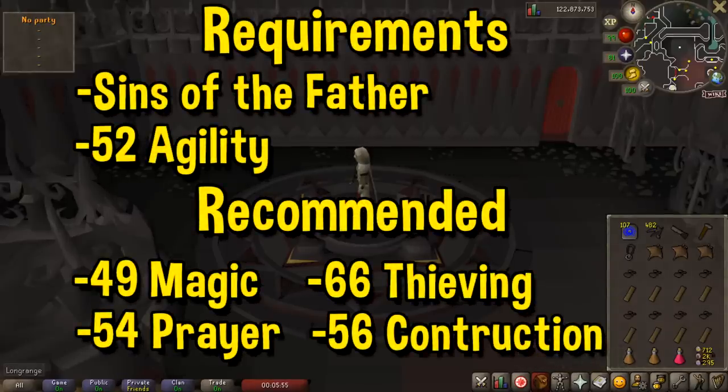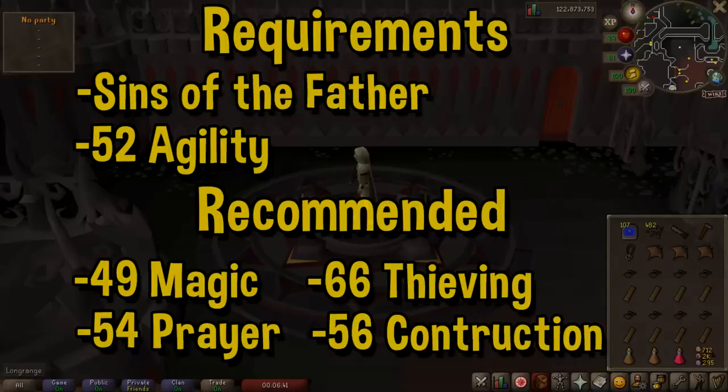The Hallowed Sepulchre has a couple of requirements. The main one is you need 52 agility to participate at all, otherwise you won't be able to go down into it. As you get higher agility you unlock further floors — at 52 you only have access to the first level, at 62 you get level 2, at 72 level 3, at 82 level 4, and at 92 level 5. There are two sub-requirements: 66 thieving if you want to loot any of the coffins. The other recommended skill requirements are just for looting and won't impact your experience rate, only your loot.